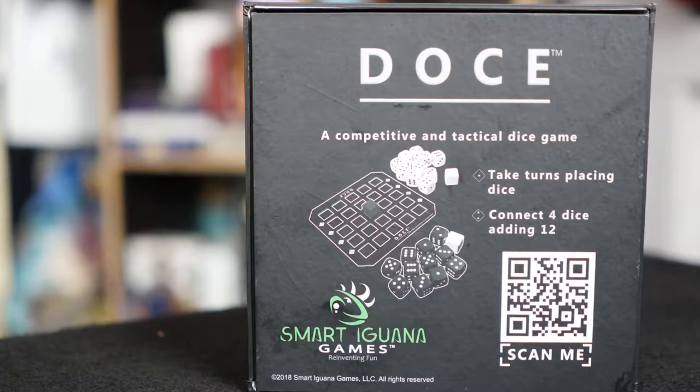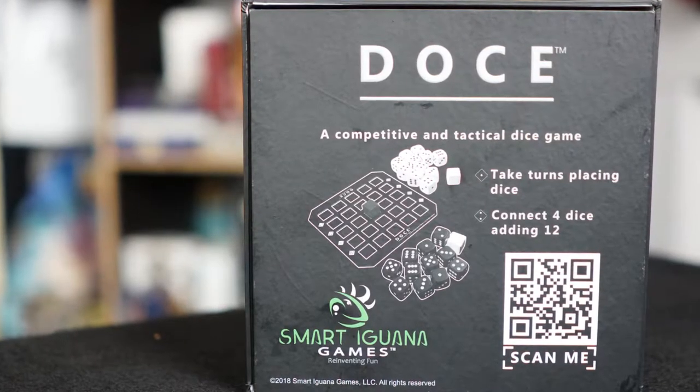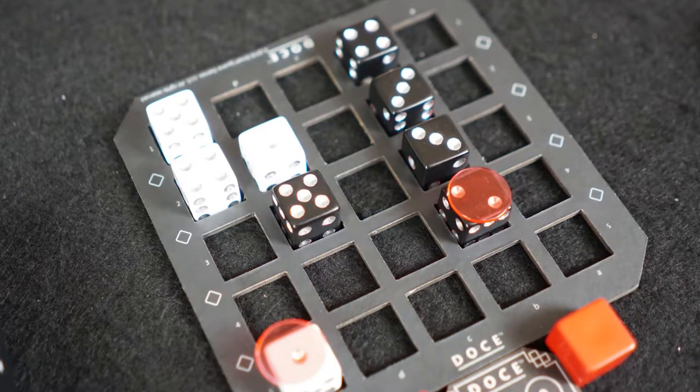Dose is for two players, ages 9 and up, and it takes about 15 to 20 minutes to play. This is an abstract game in which you're using dice placement and strategy, including tactics. You play dice and change the orientation on how you want to place them, trying to score four dice in a row of a certain number. You can also use an opponent's die as the fourth die, and you can score whether it be diagonal, up, down, left, or right.